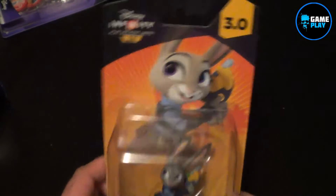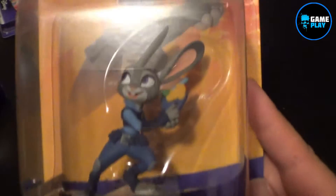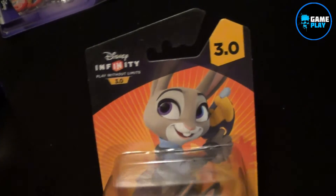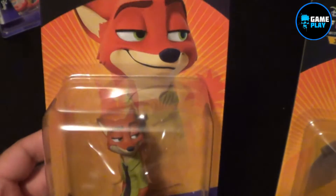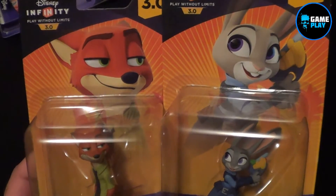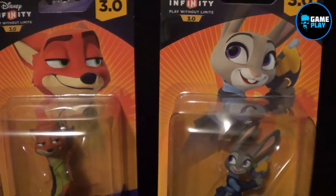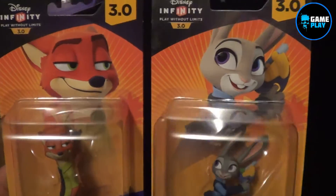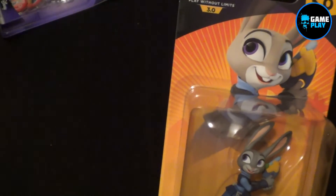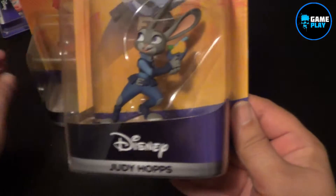Let's see what's inside these boxes. So here we go for Disney Infinity 3.0 — this is Judy Hopps. Obviously we've got Judy Hopps and Nick Wilde as well. These two figures are characters in a new upcoming movie from Disney called Zootopia. It was very, very surprising that there they were actually in the stores.